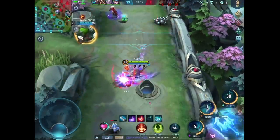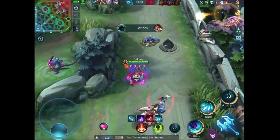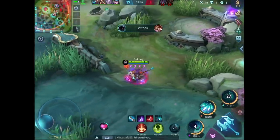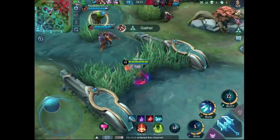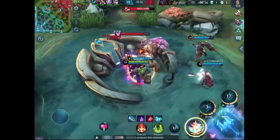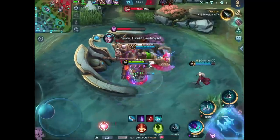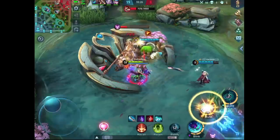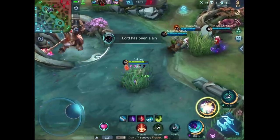I was actually surprised at how fragile this Uranus is — probably because he built Enchanted Talisman first and because I am pretty fed as well. If the enemy has Purify, just back away after you have used his second skill, then engage again when the timing is right. Choose your fights and timing wisely.